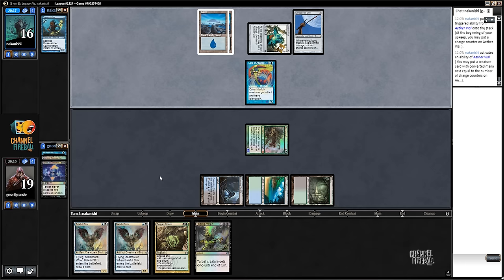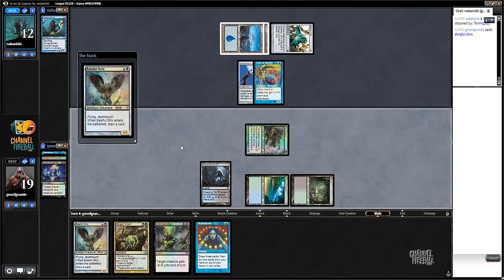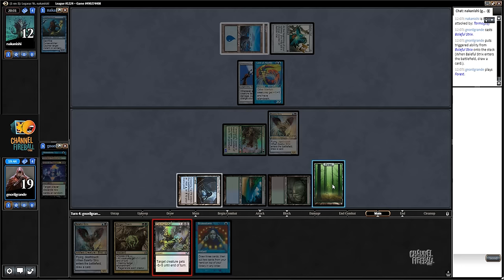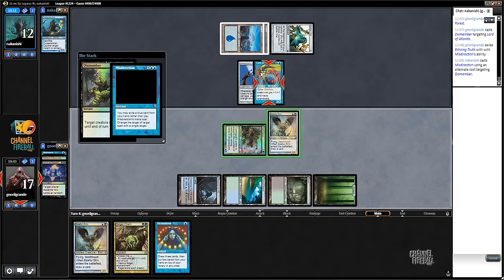He just passes. I will attack and I think I'm gonna go Baleful Strix, Dismember. Dismember my turn - you never know what can happen. He might have like Spell Pierce or stuff, can also have Daze. I'd rather... can he have Daze? No, he's on the draw, he can't have Daze. I just save two life and play around Daze which I'm pretty sure he doesn't have.